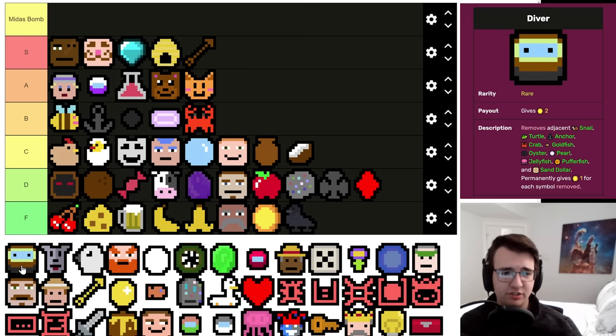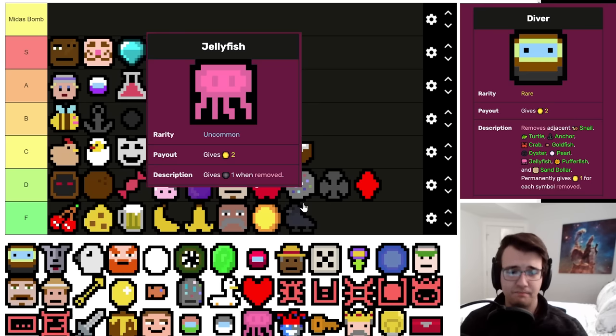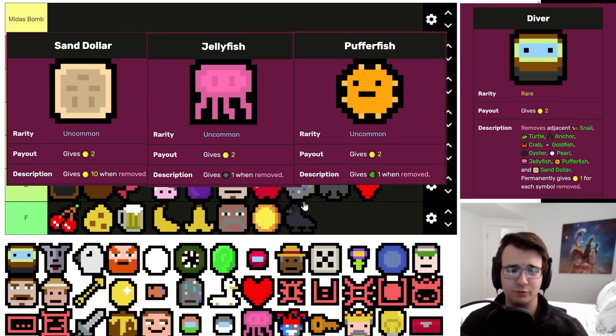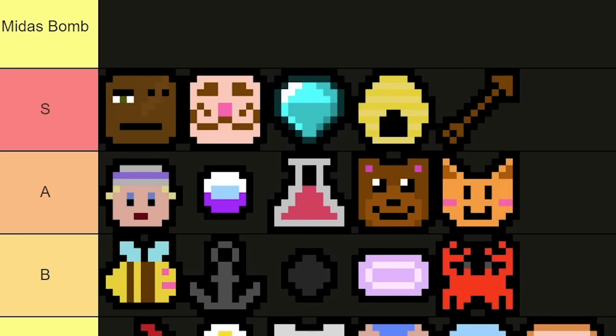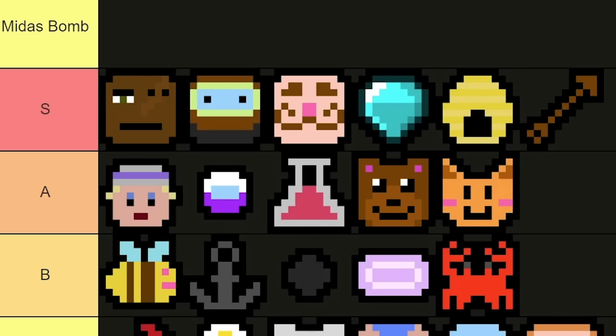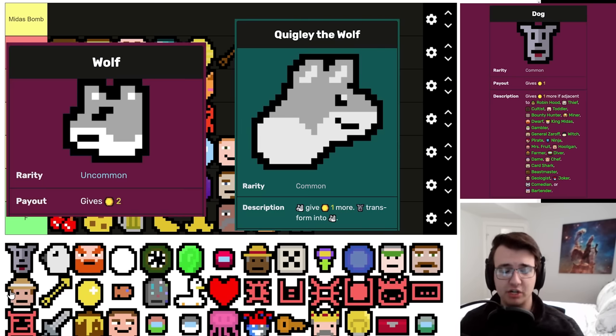Diver has become one of my favorite eaters lately — the ability to eat Jellyfish and Puffer Fish and Sand Dollars, which all give bonuses when eaten, especially the Jellyfish giving a removal capsule for free, is phenomenal. It helps you pivot out of bad early games and eats one of the starting symbols. This guy is phenomenal.